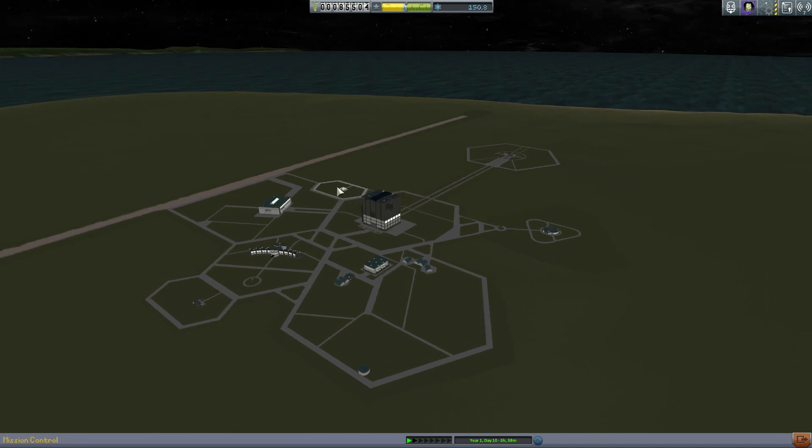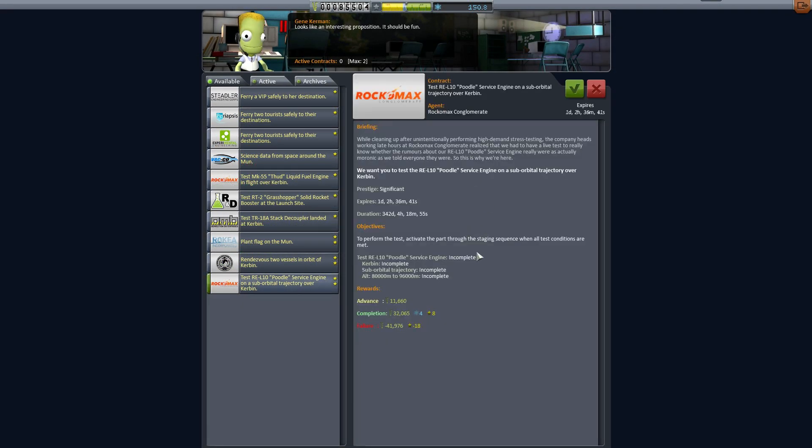So Gene, what are we doing today? Let's take stock of where we are right now. We've been to the moon, we orbited it, and we came back. However, in order to come back, Val needed to get out and push it back, which meant I had to pay $150K to upgrade a facility, and we're now down to less than $100K. We don't have the VAB upgraded, which means we're still limited to 30 parts.